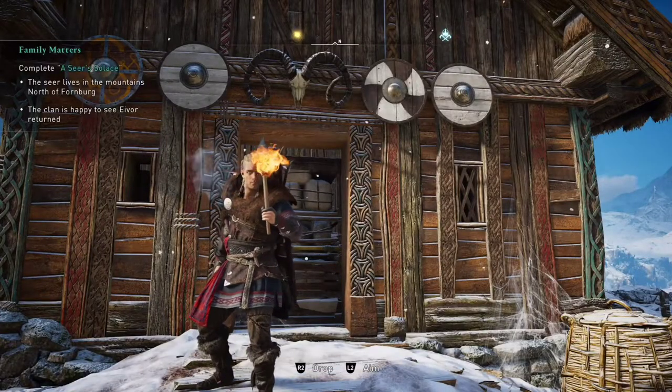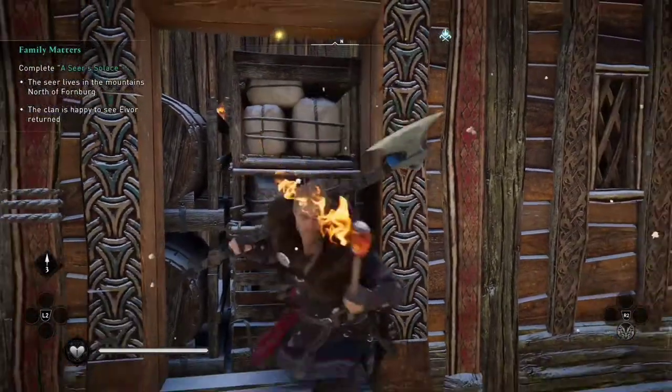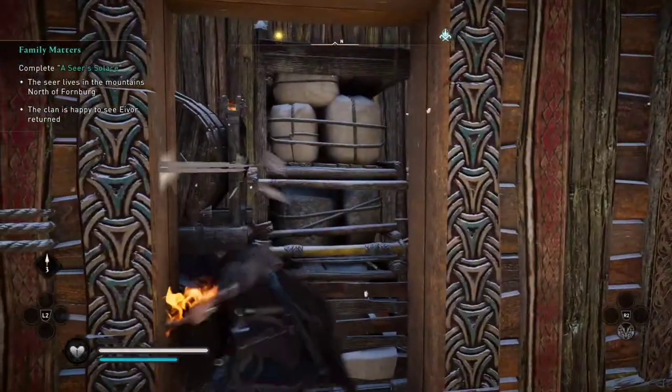We're gonna go ahead and select that. Now that we have the torch out, we're gonna want to try to set the house on fire, but unfortunately all the swinging we're doing is not working.